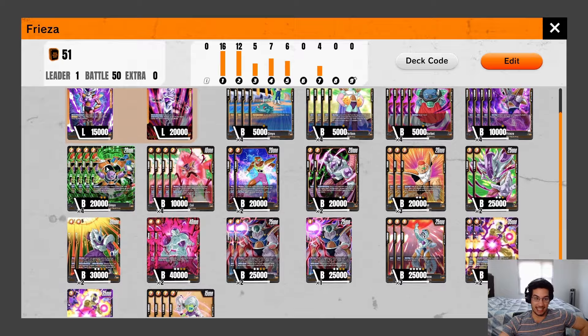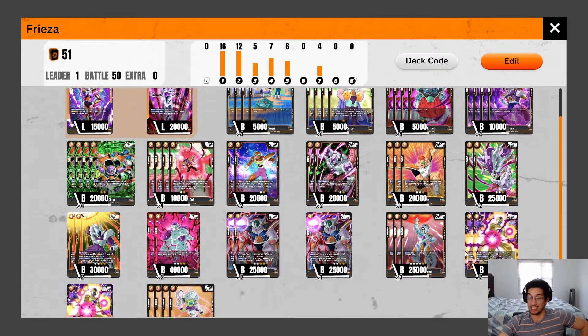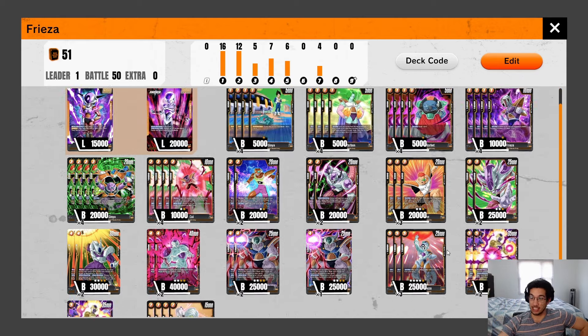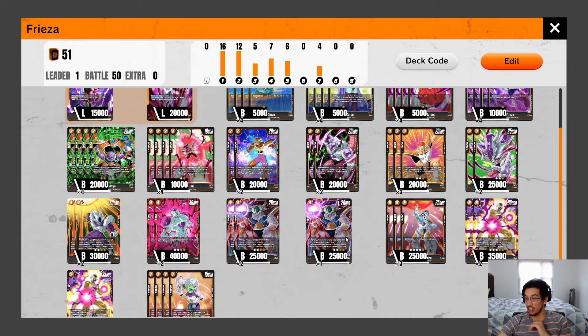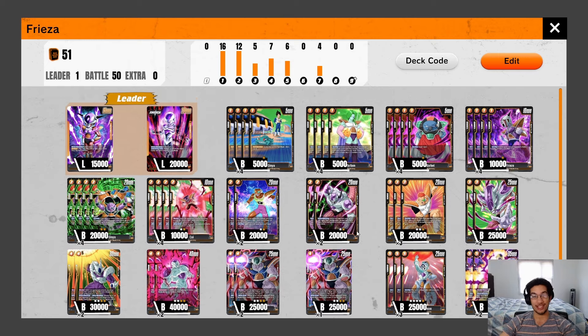Frieza and this yellow package is one of the strongest packages in the game right now, mainly because it has a good matchup against green — so against those Gohan and Broly decks. We have three games today: one against Goku Black, one against Vegeta, and then a mirror matchup of Frieza versus Frieza. The deck list is on screen and in the description below. At the end of the video we'll do our in-depth breakdown and mulligan guide. Make sure to like and subscribe — we post card game videos every single day.